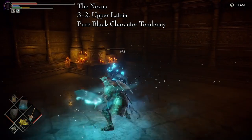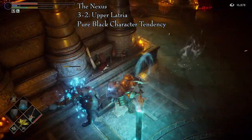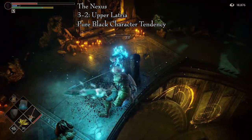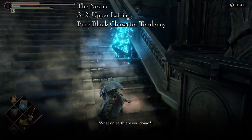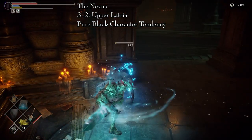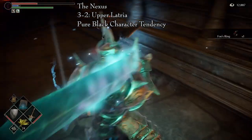First, she will ask you to kill Saint Orvain and his two disciples. Second, she will ask you to kill Sage Freik and his disciple. Third, she will ask you to kill Patches. Fourth, she will ask you to kill Bjor. The fifth assignment is to kill Ostrava. Finally, she will ask you to kill Yuria. When all assignments are completed, Mephistopheles will give you the ring, and attack you for your trouble.